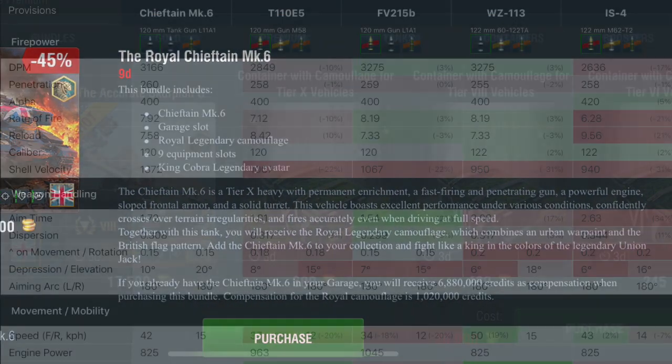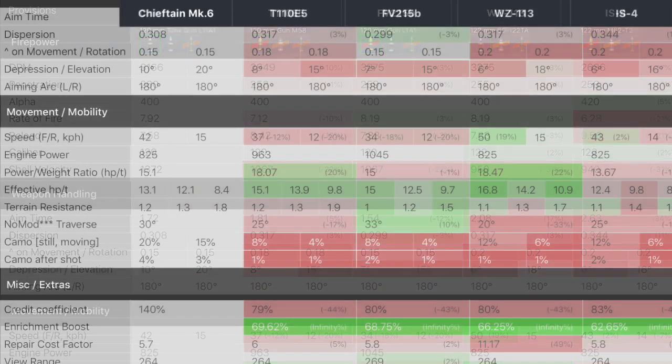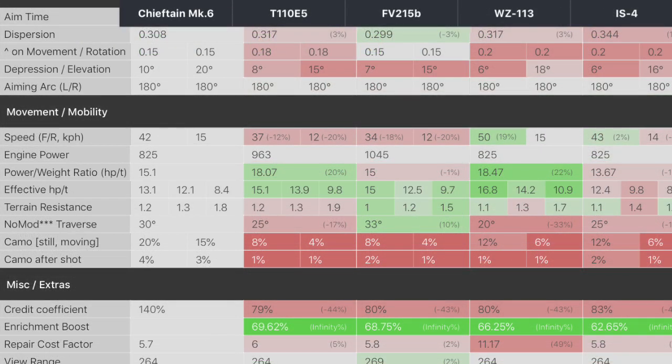You can go down and see the stats, and when we really go in and compare to see what this thing looks like compared to other similar tier 10s like the E5 or the FE, it's not bad. It's got a fairly average gun compared to the other tanks I've got pulled up here. It does have decent maneuverability, good accuracy, and its penetration isn't bad. The negative 10 degrees of gun depression is incredible — you don't see that on the other tanks.